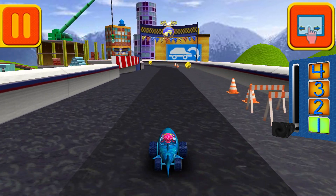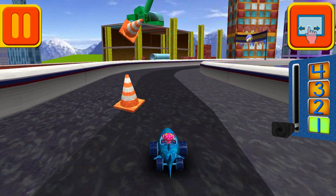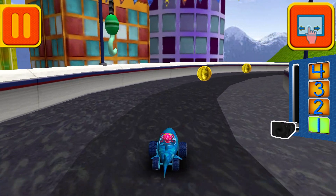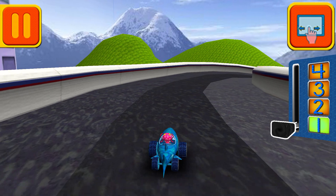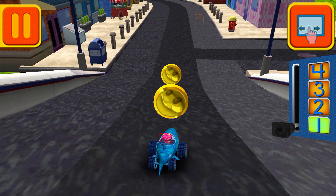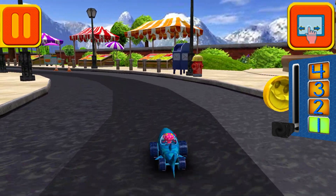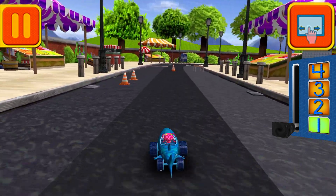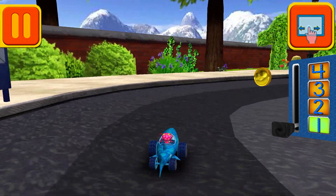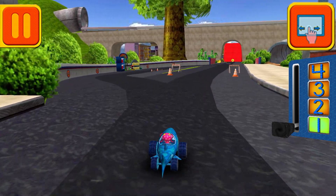Swipe left or right to change lanes. Woohoo! Great coin collecting, Umi Friend! Move this lever to speed up or slow down. Those coins are really going to add up. Tap your car to see it do something cool. Remember, the more coins you collect, the more cool stuff we can unlock.